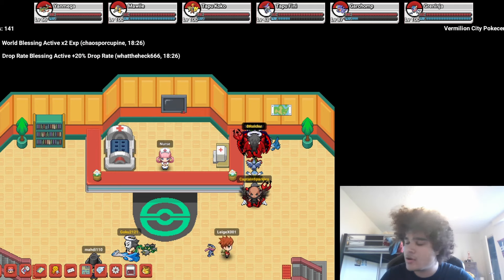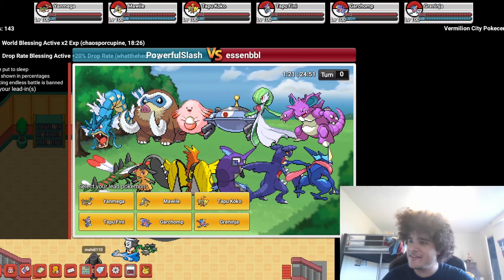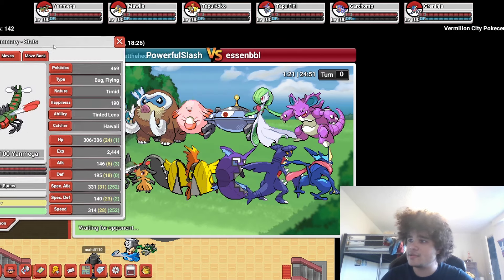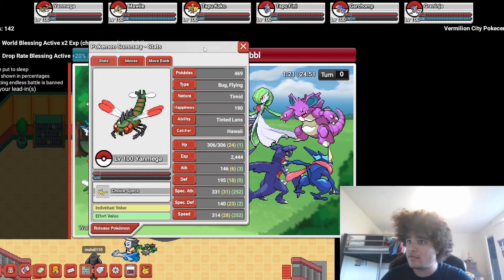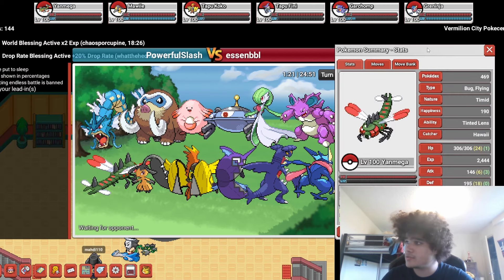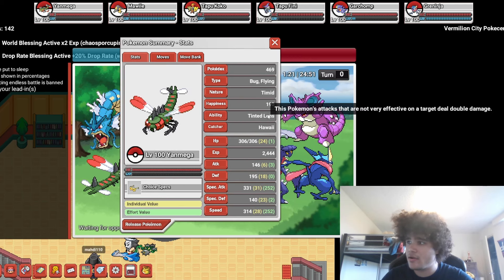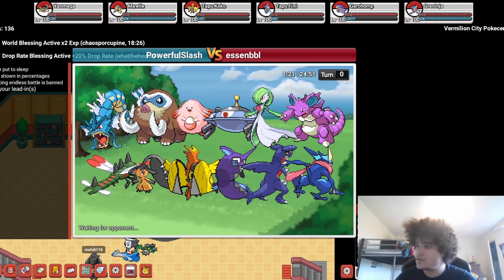I'll start the recording when we are in the first match. For our first match here against SNBBL, I'll just lead off with Yanmega — it hits everything here pretty hard. I forgot to mention, Yanmega's ability Tinted Lens: when you use a not very effective move, your damage doubles. Let me try and hover it here — yeah, it does double damage. Let me downsize my camera just a tad because I'm blocking the battle screen.